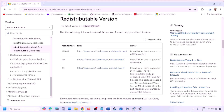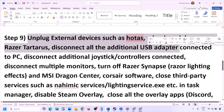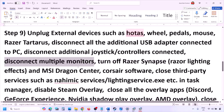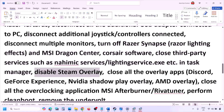The next step is to unplug all external devices you are not using, such as HOTAS, wheels, pedals, USB adapters, or dongles. Disconnect any additional controllers. If you have multiple monitors, try launching the game on a single monitor. Close any third-party services or applications that are running.